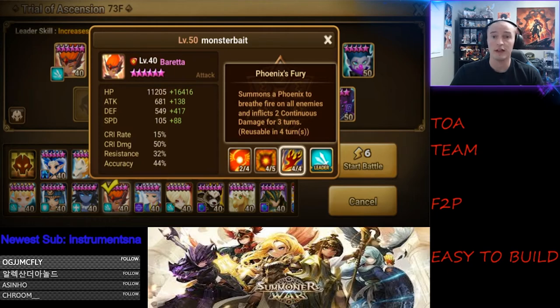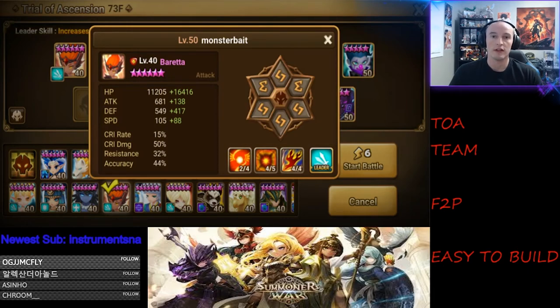Skill 3 applies two continuous damage effects and you can keep stacking them on the enemy since they last for three turns. Beretta also has a speed lead, and in TOA you want your monsters to be as fast as possible to continuously take turns and deny turns from the enemy. For Beretta's build, you want around 45 accuracy — anywhere between 40 and 50 is good, but 45 is the threshold, just like in Giants B10. You want around 22,000 to 25,000 HP, as much defense as possible, and speed above +70.